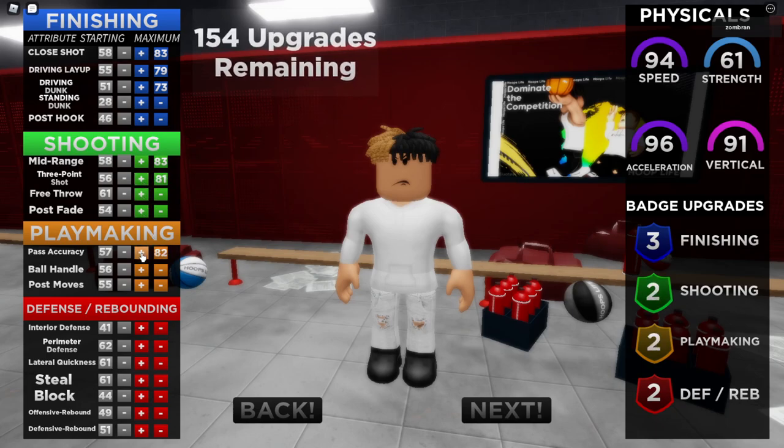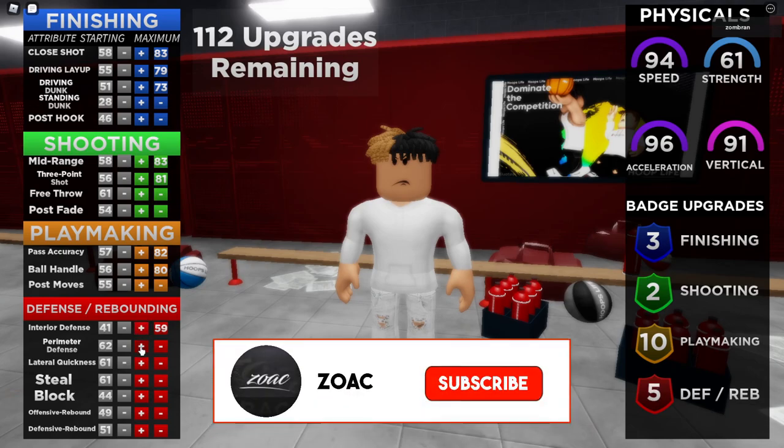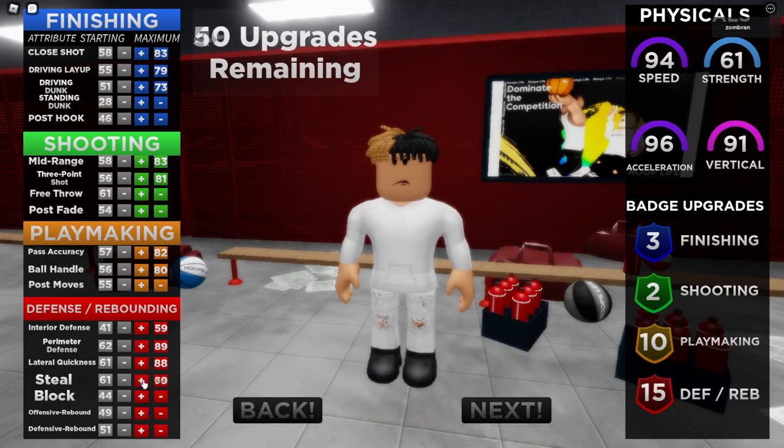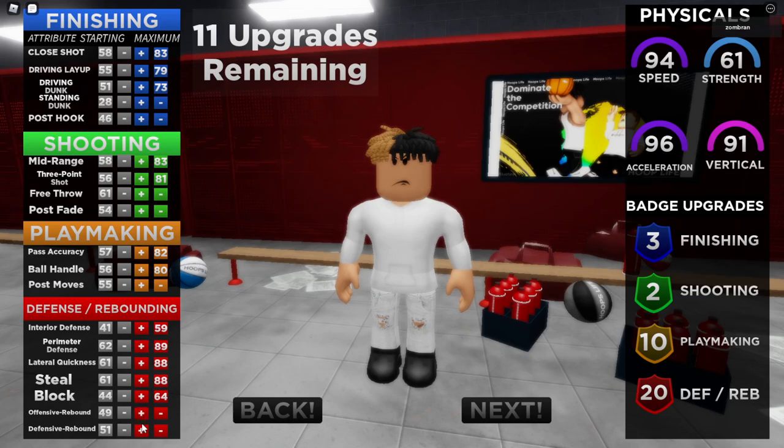Next, for playmaking, we're going to upgrade pass accuracy as well as ball handle, because this is an iso build. For defense and rebounding, we're going to max out interior defense, perimeter defense, lateral quickness, steal, and block. For remaining points, we're going to put all of them onto defensive rebound.